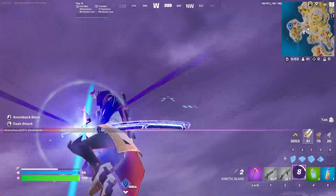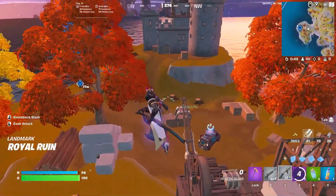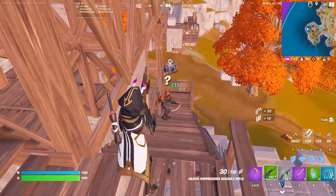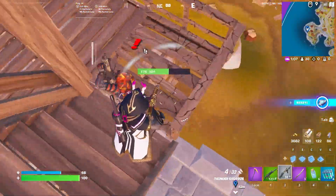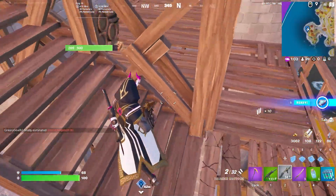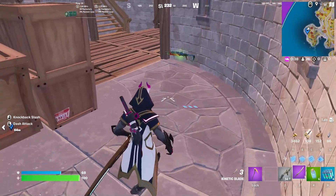A few moments later, we've made it all the way across the map to this lonely castle. And guess who has the other Thunder Shotgun — Long Shot! Come here. There it is. Have a better look at them — they're not even supposed to be in the game right now.